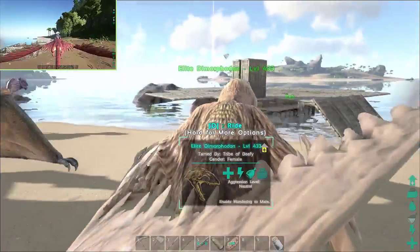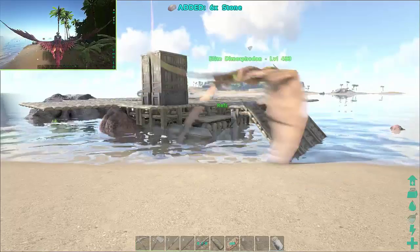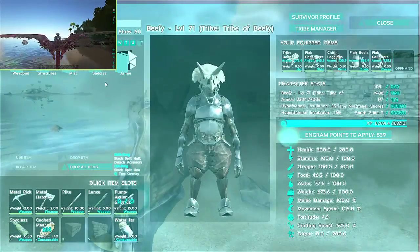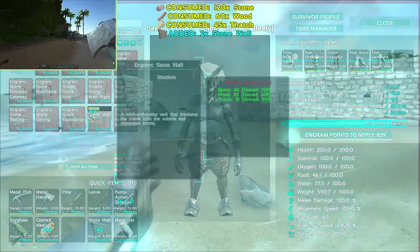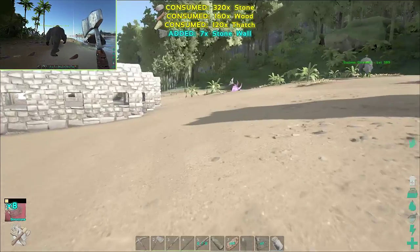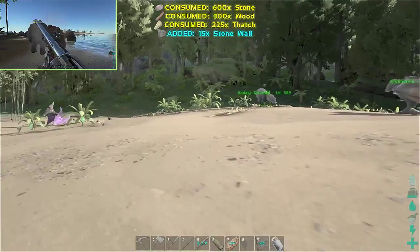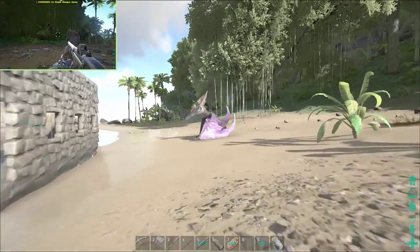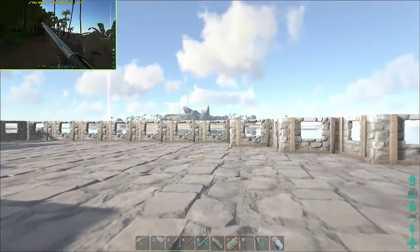I can't do anything — I'm encumbered. I must craft up some stuff. I'm just trying to get my house all done up here — 15 stone walls. There's my badass dire wolf my son got me. I don't know if you guys have seen it yet or not, but he had one but then he died. Like most of my dinos, they always die.